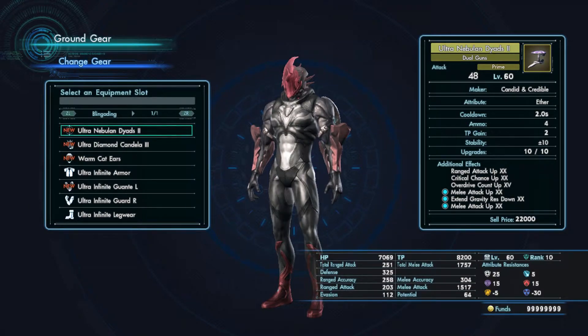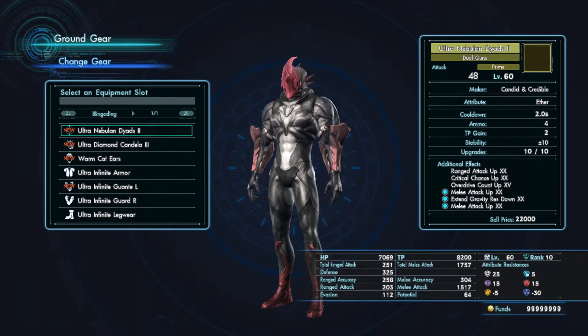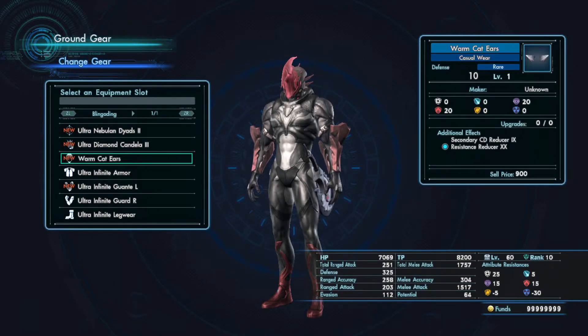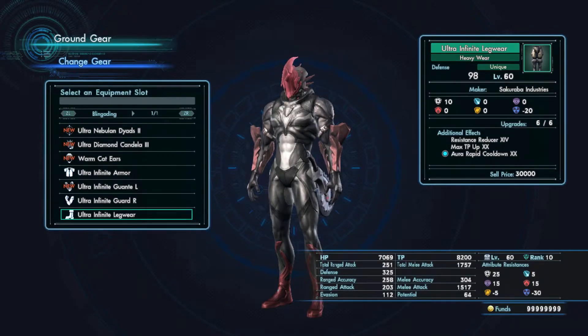You don't need potential for this type of build, so I'm running utility on my dual guns — got crit chance up and overdrive count up. If you couldn't tell, this is going to be a crit build using a crit aura, and the goal is to crit as much as possible. As you'll see, we'll be critting 100% of the time once we get our aura up. With this kind of build you can pretty much move whatever you want on your armor slots — I decided to go with Wonder/Rapid Cooldown.